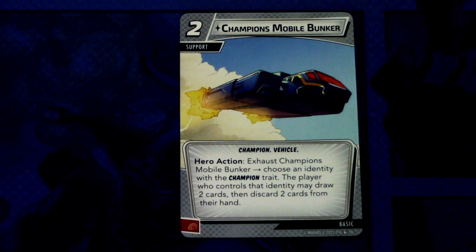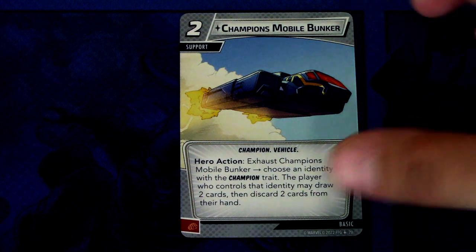The last card in the pre-built deck is Champions Mobile Bunker — a two-cost unique champion vehicle support. Hero action: exhaust Champions Mobile Bunker, choose an identity with the champion trait, and that player may draw two cards then discard two cards from their hand. It can be committed as a physical resource. This is great for getting the cards you need — you're not increasing hand size, but you're cycling to the right cards. It looks like a huge, huge card.